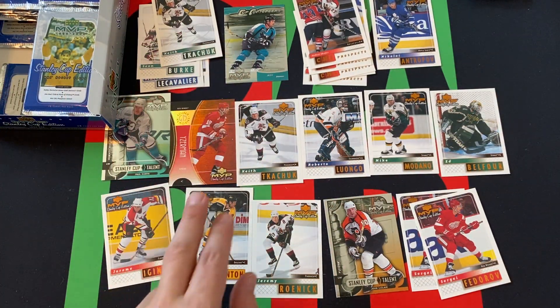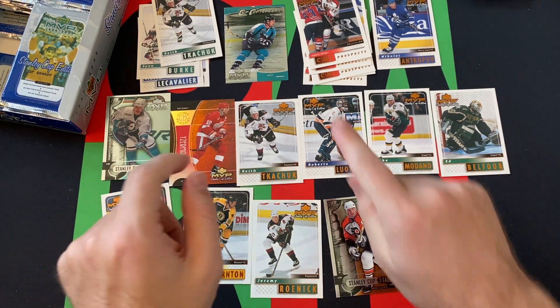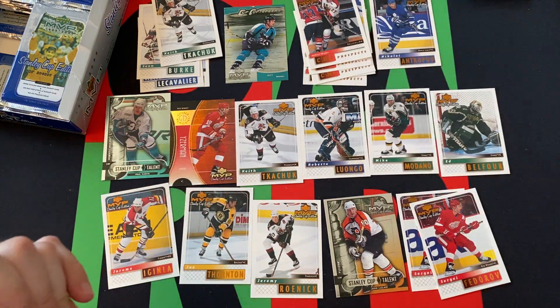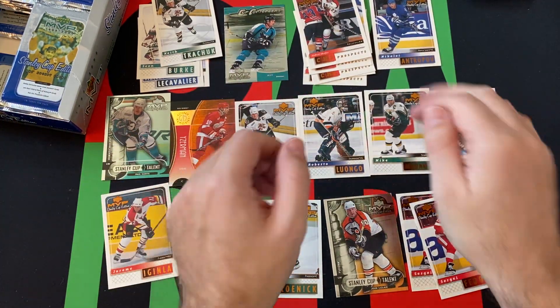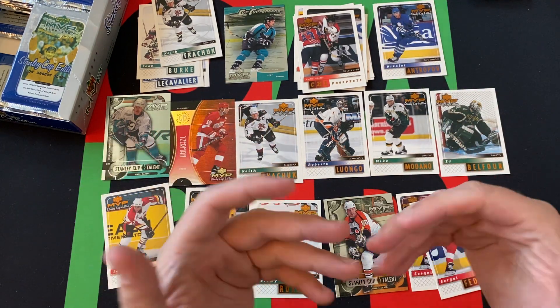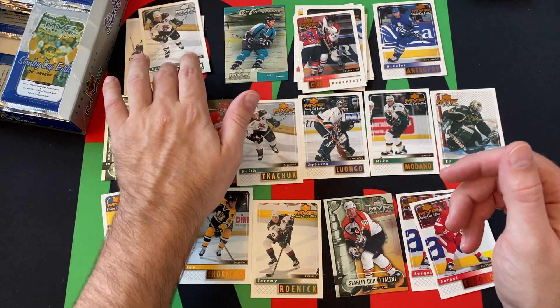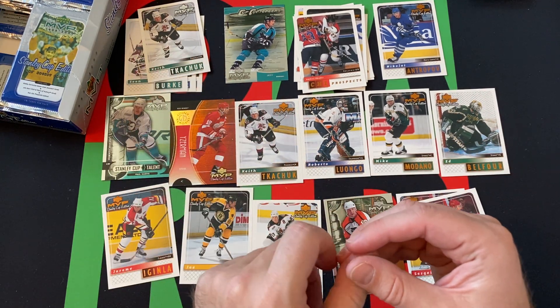Alright, there we go. Got some cool inserts — a couple of Stanley Cup Talents, Golden Memories, a Cup Contenders, a bunch of prospect cards, a bunch of silver script cards. Thank you everyone for watching. Come back next week, we'll do another stack. Come back every day for videos. Subscribe, like, share. Stay safe, have fun, and we'll talk to you next time. Bye!